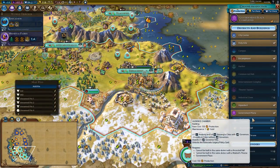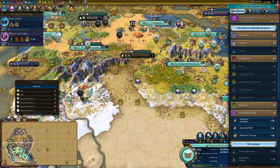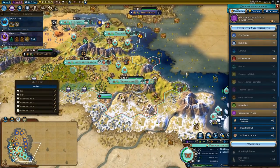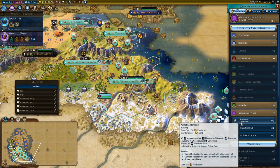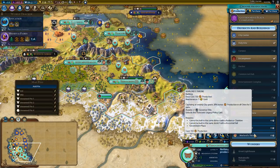I have a few choices here with regards to which government plaza building I want to go for. Typically I would go for this much earlier in the game, but I kind of delayed it. I think I'm going to go for the Audience Chamber. The choices are pretty straightforward: you go for Ancestral Hall if you've built your government plaza early and want to do mass settling; you go for Audience Chamber if you don't have a huge amount of land and you've already settled the majority of your cities; and you go for Warlord's Throne if you have any desires to go to war.